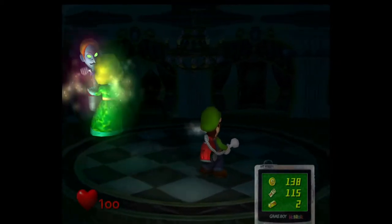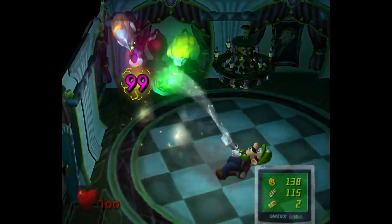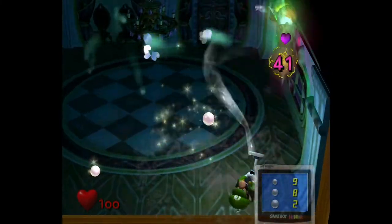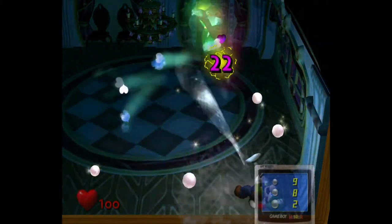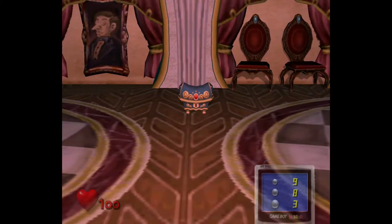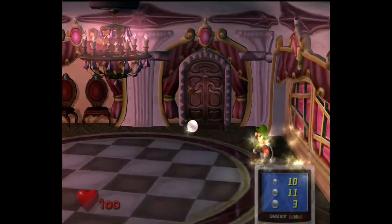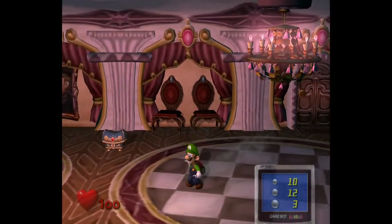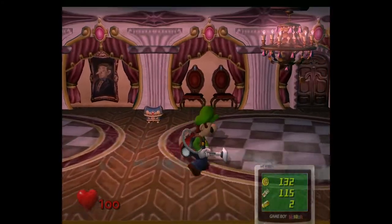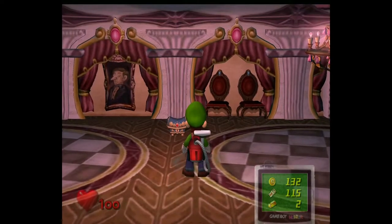Right here we have this dancing couple — I forget the name of them — but we have to wait for them to bow, then suck them up. I got hit with the Poison Mushroom. I think I got the big pearl — actually, I didn't get the big pearl. Oh wait, maybe I did, because I don't think I got any pearls from Chauncey.